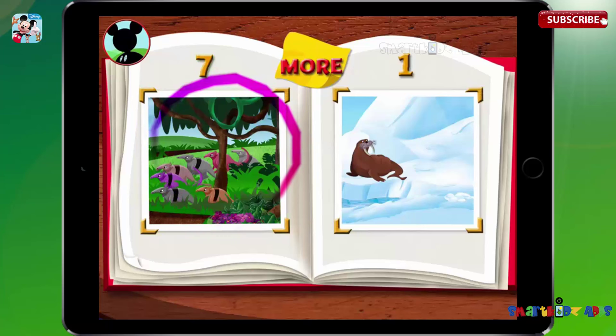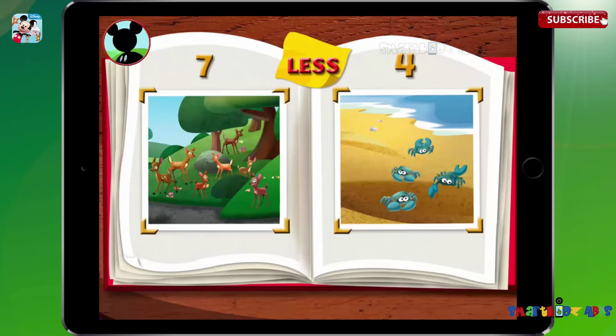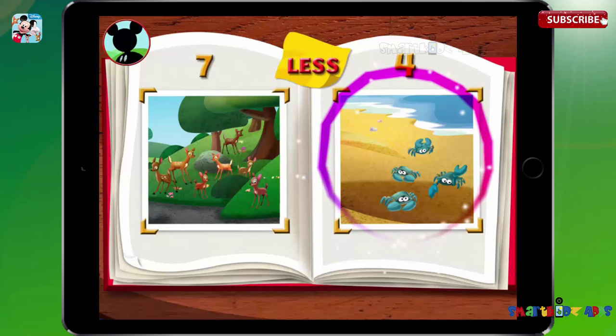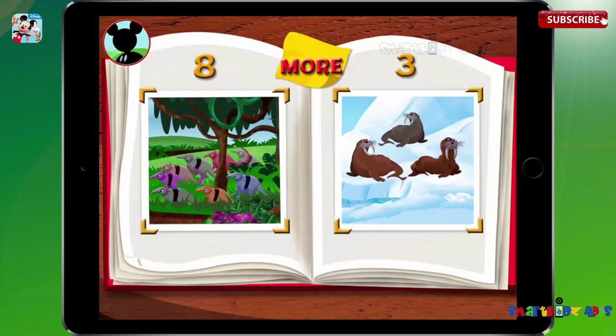Wow! I had no idea I had so many great pictures! Draw a circle around the group that shows more animals than the other. Hot dog! Would you help Mickey with another one? Draw a circle around the group that shows less animals than the other. There are less crabs than deer. Would you help Mickey with another one? Draw a circle around the group that shows more animals than the other. There are more anteaters than walruses.